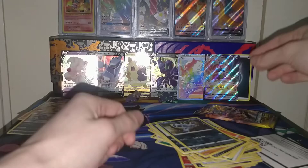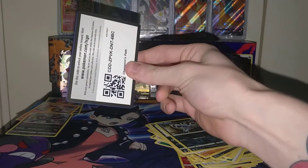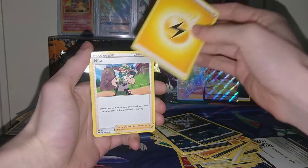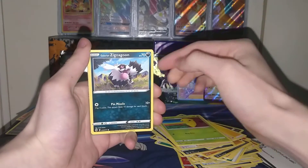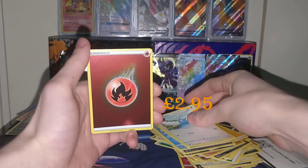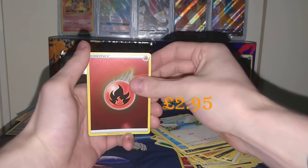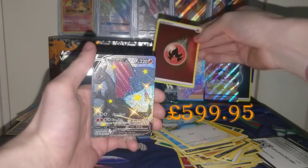It leaves it down to the final pack as to whether we get another V, V-MAX, full art, rainbow, or even reverse energy - hopefully not just a boring old holo. Obstagoon, help us out! Don't give us a boring holo - give that code away. Lightning energy, Milo, Rotom Phone, Team Yell Grunt, Kakuna, Galarian Zigzagoon, Carvana, Scraggy, Swablu, another reverse energy - fire this time - and the rare for the final pack of the Morpeko Premium Collection is... we've done it again! The fire energy - we've done it again!